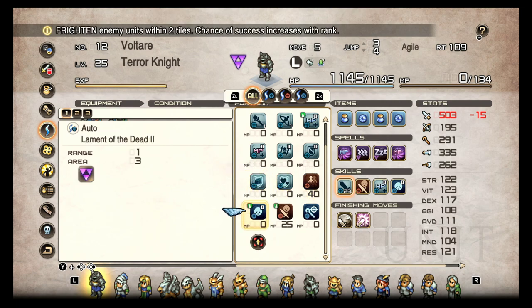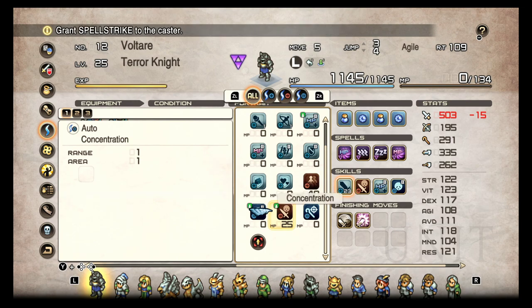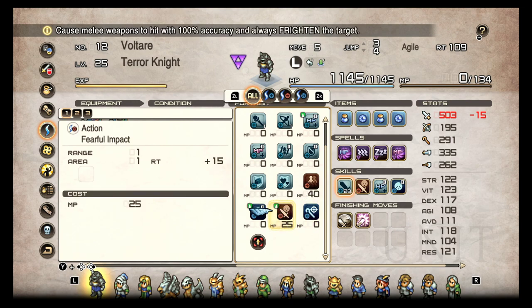Then we've got Laminate of the Dead, one of the best skills for this class. It's an auto skill that frightens enemy units within two tiles. Frightened is one of the best debuffs in the game — it hinders the enemy's attack and defense considerably, makes them hit a lot less, and makes them take a lot more damage. It's very useful for clearing out enemies and weakening threats. The Terror Knight is really good because of Frighten. We also have Fearful Impact — 100% accuracy, always frightens the target, cheap at only 25 MP. Very good.